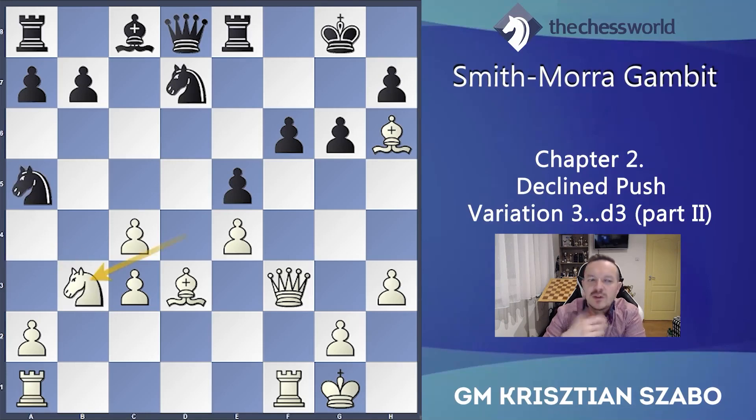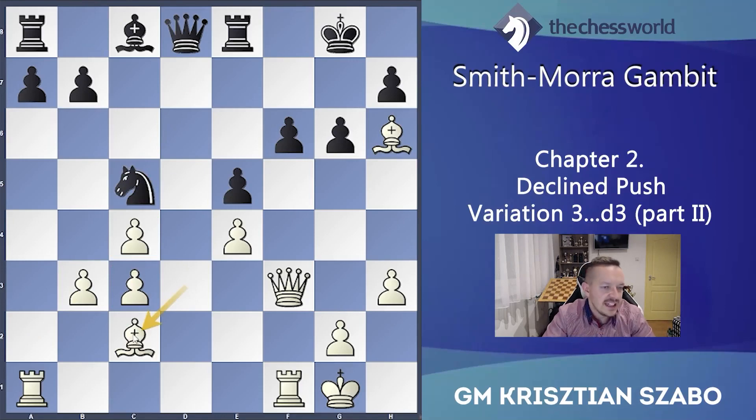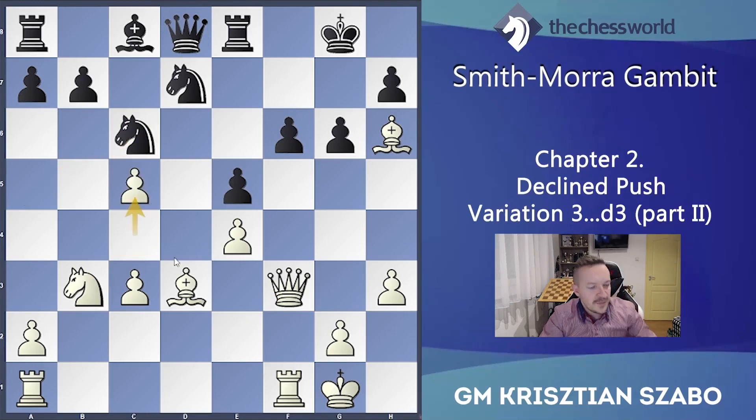Nxb3 — if we can force this, usually we are very happy because look: the pawn structure is good again, these pawns are together, not isolated. If Nc5 then simply Bc2 and white is winning — first of all we will have b4, c5 plan followed by Bb3, and also Rad1 can come. Even the f6 pawn is also hanging, so his situation is not easy at all.